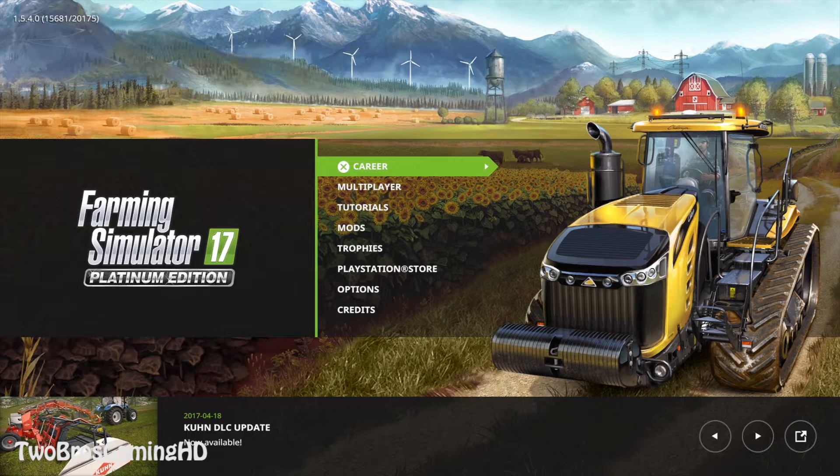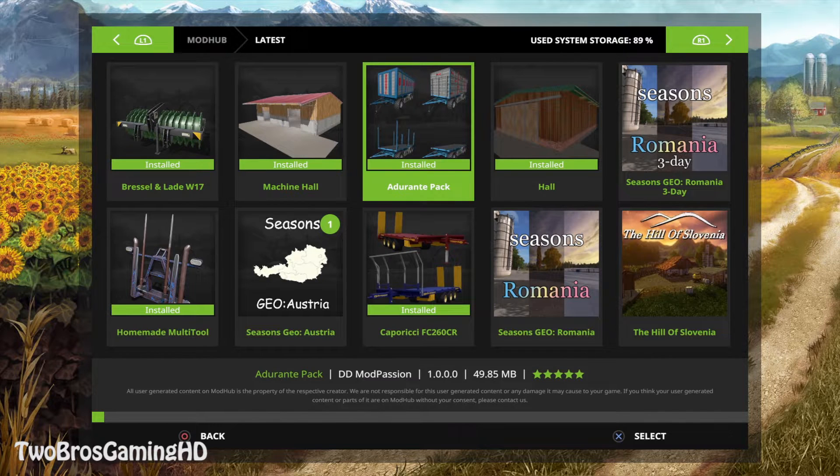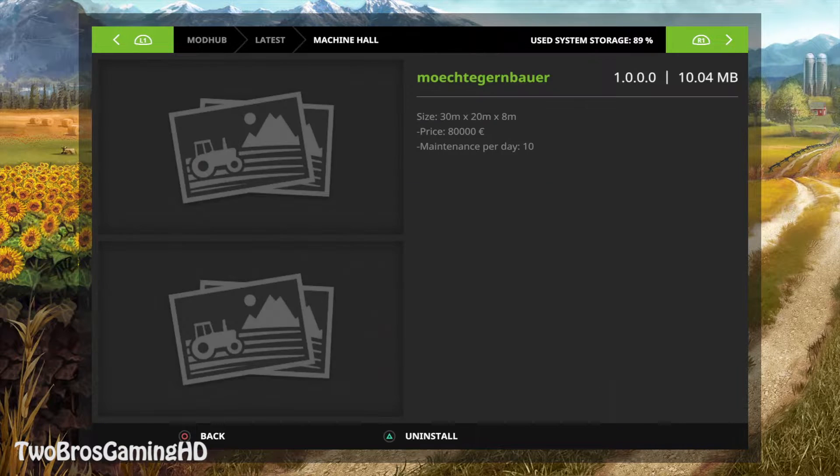In this video we are going to take a look at the rest of the mods that actually came out today. Let's get into the latest and see what we do have right here. We do actually have the Machine Hall right here which is from Merchikabawa. This is a size of 30 multiplied by 20 multiplied by 8 and the price on this is 80,000 euros.